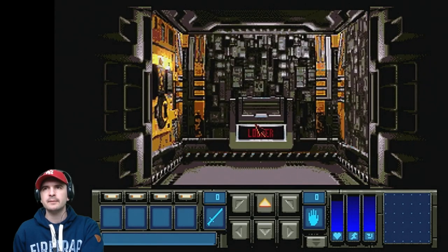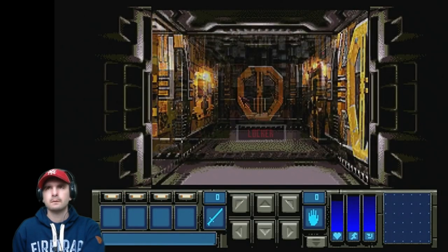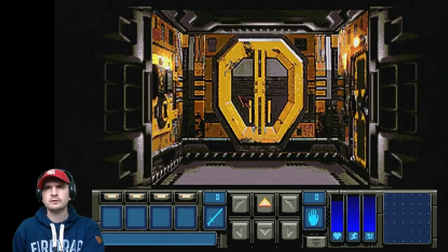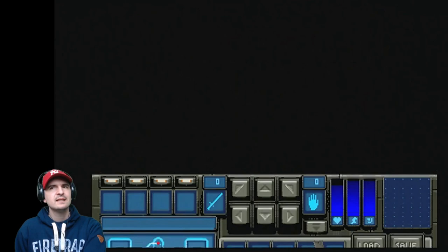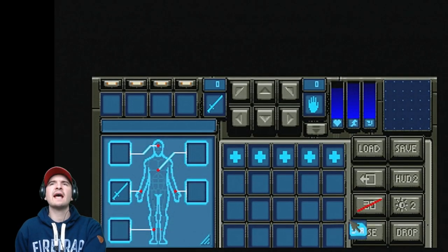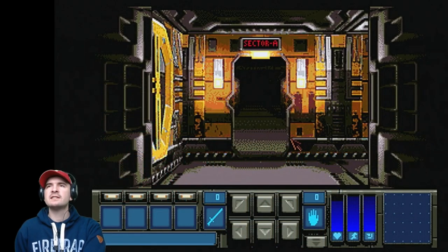All we do now is find that door. Sector A — fantastic! We click on the card, go to use, and that should have done it. There we go, the door is open — fantastic! On we go. But unfortunately we still only have a sword, not a gun.